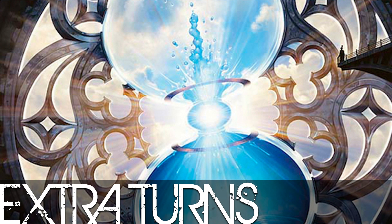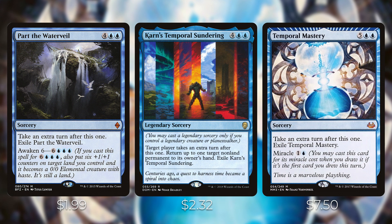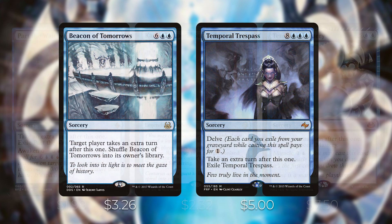Extra turn spells are very good in this deck because we want to keep attacking with our pirates to play our opponents' spells off the top of their libraries, and we can keep accruing treasure tokens from Malcolm. We've got Part the Waterveil and Karn's Temporal Sundering — both six-mana extra turn spells, though Karn's requires your commander on the battlefield. Temporal Mastery costs seven but can be miracled for two mana if it's the first card you draw. Beacon of Tomorrows is a repeatable extra turn spell — you take an extra turn, then shuffle it back into your library, similar to Nexus of Fate but costing a bit more. If you own Nexus of Fate or other extra turn spells, they're definitely worth including.